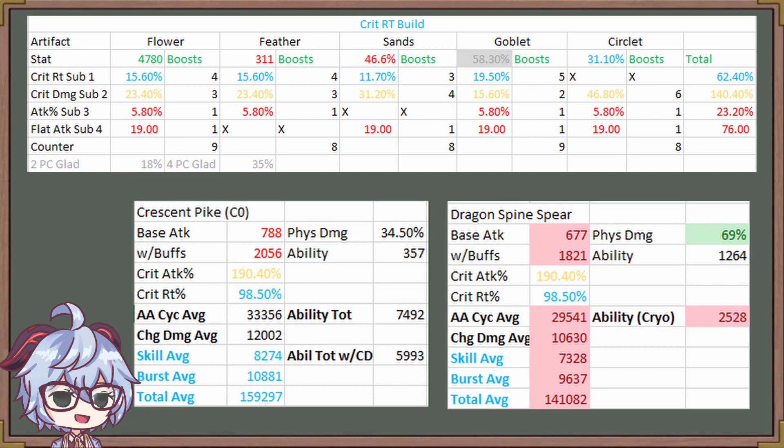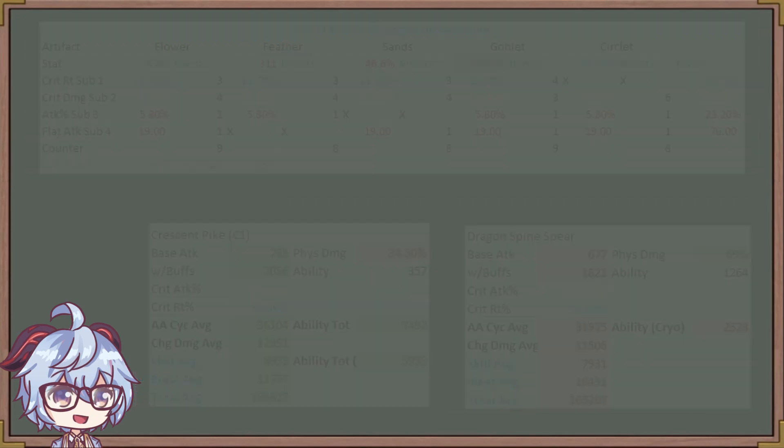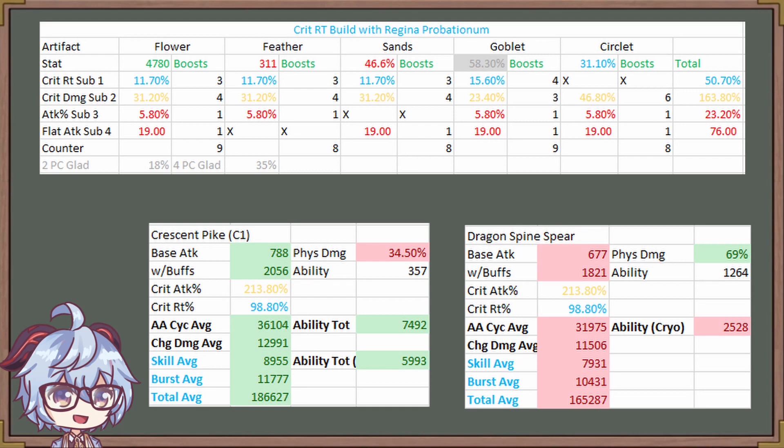Crescent Pike is still better by a pretty large margin. Let's make the gap even bigger — let's increase crit damage and take into account a crit rate build as well, just to make it worse for Dragonspine. As I was working with this data, I was surprised because I never put anything into attack percent, since I was thinking about the golden ratio while making these adjustments. The physical damage percent modifier likely had an impact on how the ratios would be adjusted for Rosaria.